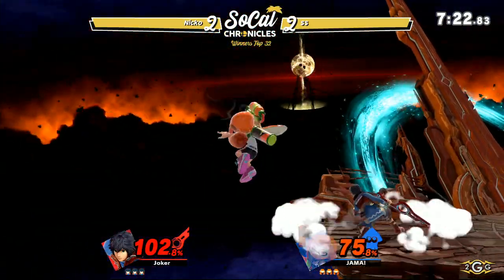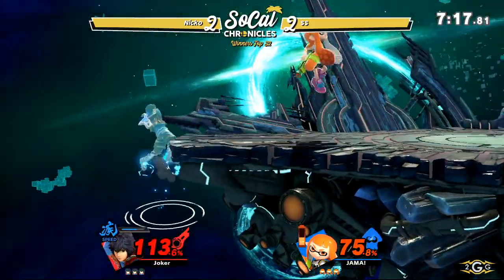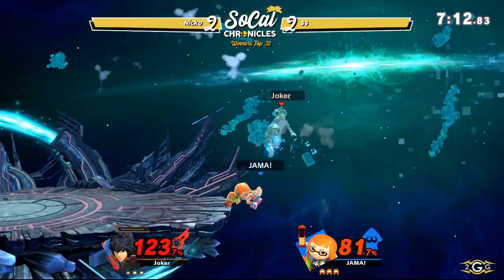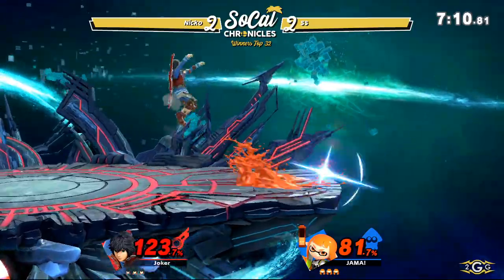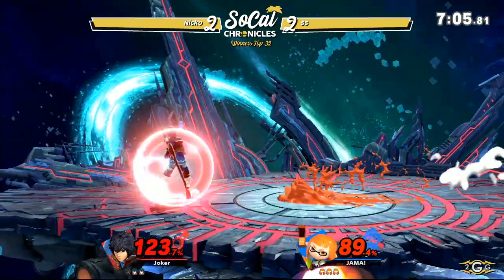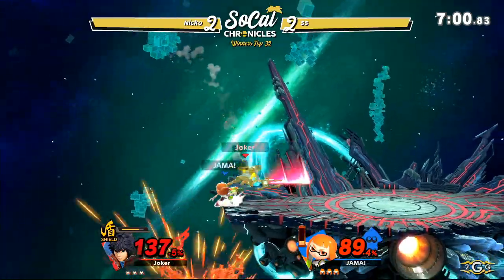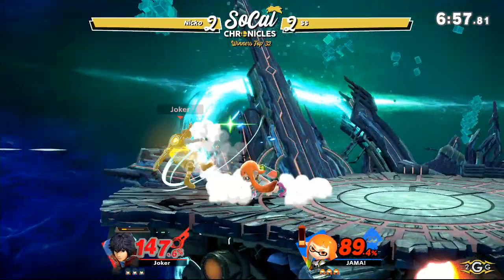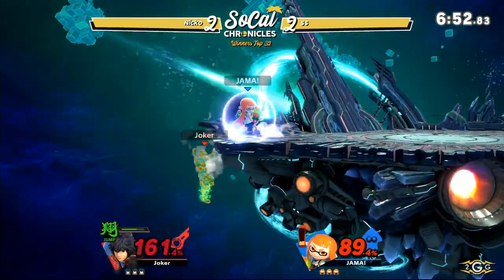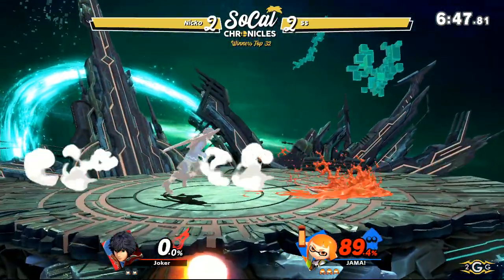Both players cannot lose this next game. Back air to put him back offstage — Speed Shulk is going to be able to make it back to neutral. Trying to get the two-frame with the forward air, Niko's not able to find it. A couple of back airs coming out from SS — gets the grab into a back throw. Shield Mode into a quick back slash. Forward throw, into the back air — just went right around that hitbox and was able to get that stock.